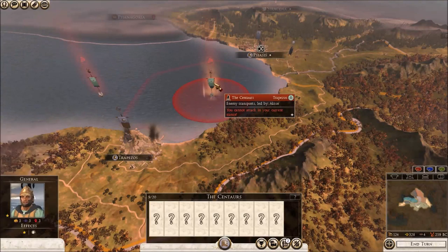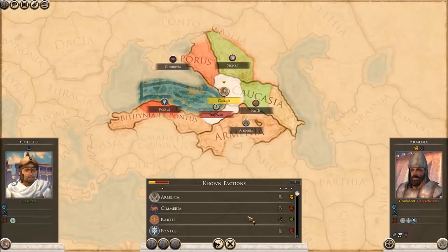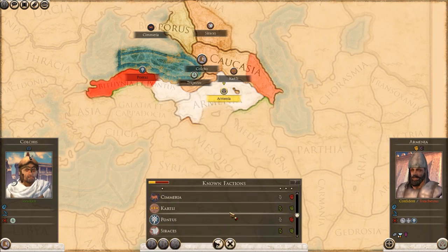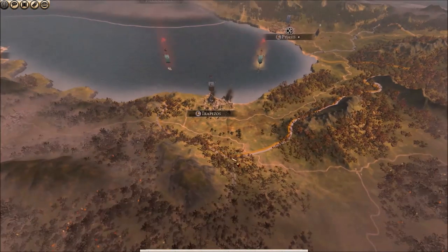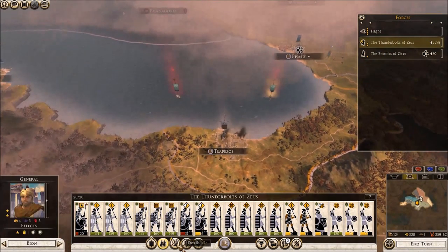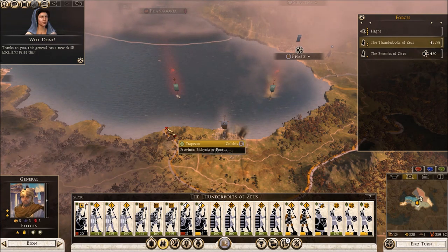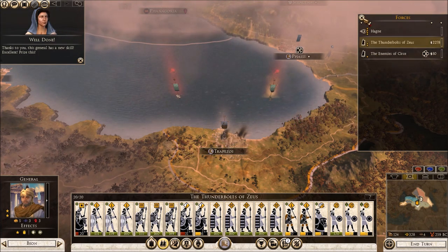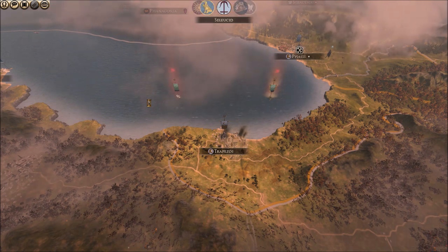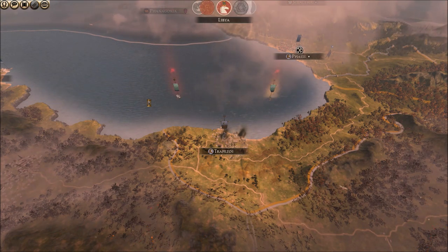We can defend against these guys now - they're going to be losing forces. We've finally got a foothold. Let's see if we can trade with anyone. Armenia still doesn't like us and the Kartli rejected us. We'll check the next turn and then wrap up this part. These units need to replenish. The general ranked up. We'll get rid of the mercenary units at some point to free up money. We'll get a bit more money from Trapezus once we finish them off, and then we can get some better units in our army stack.